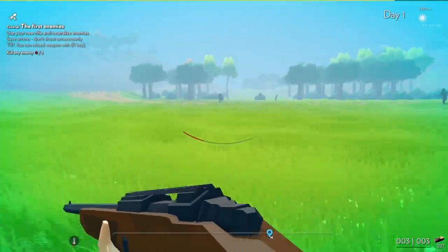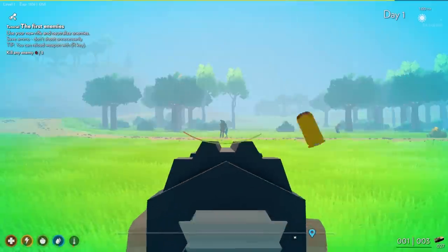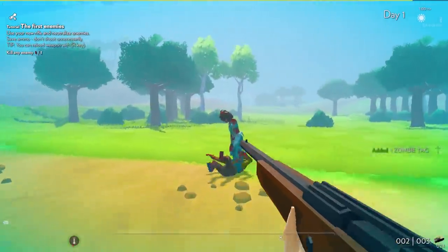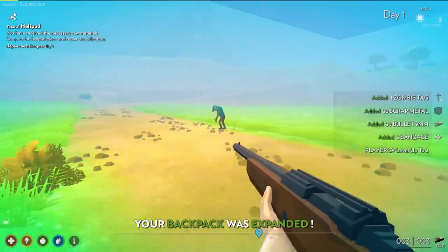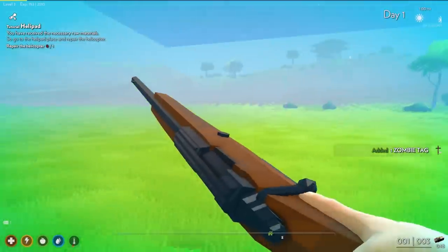Hey, you zombie jerks, get over here. Actually, this is a rifle — I could just shoot them from really far away. These zombies are kind of creepy. Take that, you jerks. Your backpack was expanded — I guess we leveled up. Boom and bang, take that you zombie jerks.